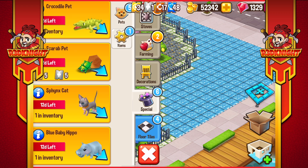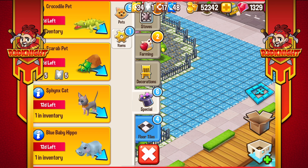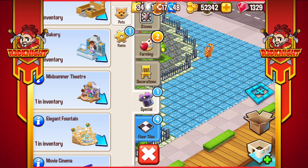We've got special decoration: there's the crocodile pet, the scarab beetle, the sphinx cat, the blue baby hippo, and the Anubis dog. As a creator for the games company, I can give away animals in my stream. So if you'd like a chance to get one of these animals free of charge without having to pay for it, join my stream and enter the giveaways that I do every time I do a Food Street stream - and maybe you can win one. Over two weeks of streaming, you've also got the chance to win the Egyptian oasis pool. You can pick and choose from the other decos or pets too, for a few extra pieces.